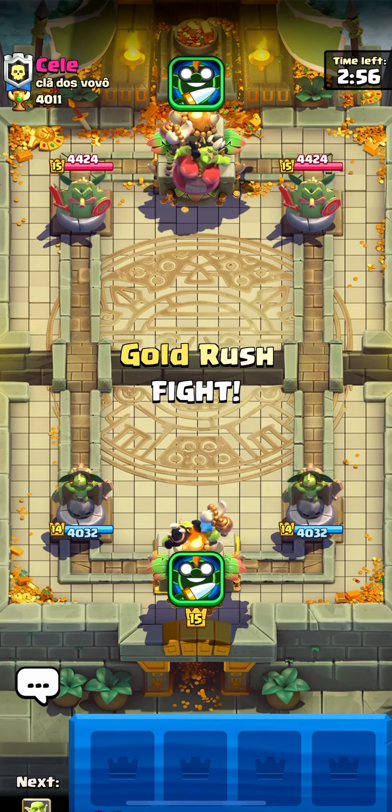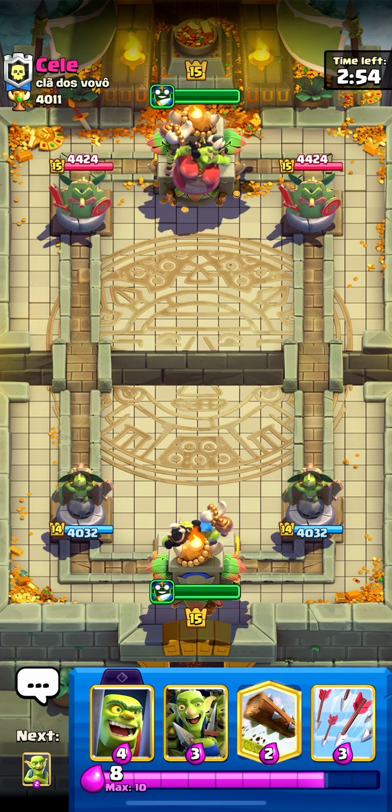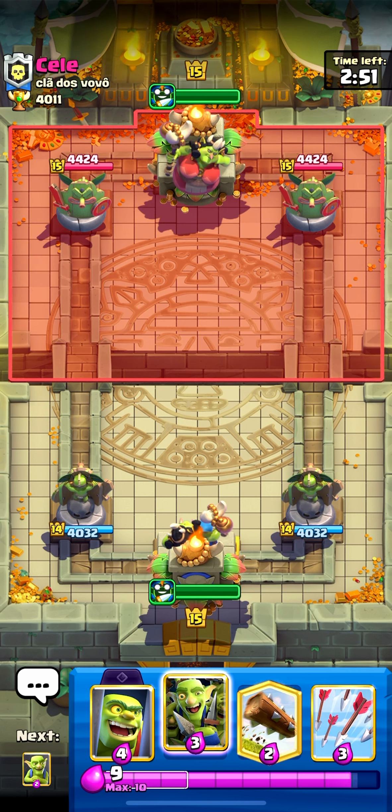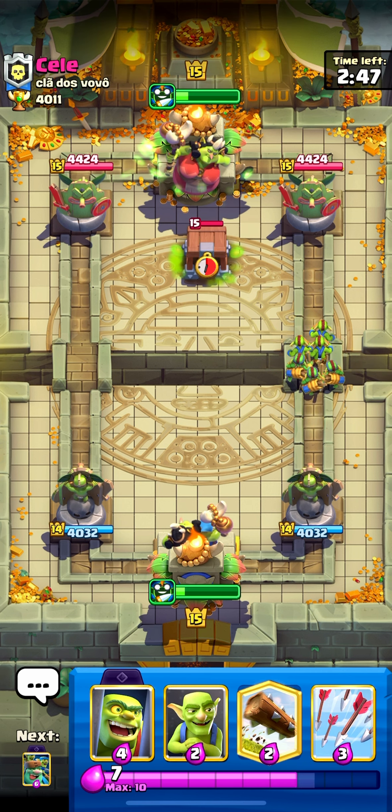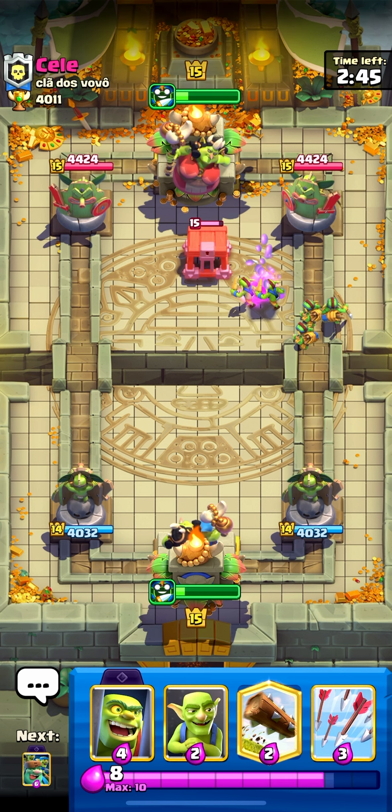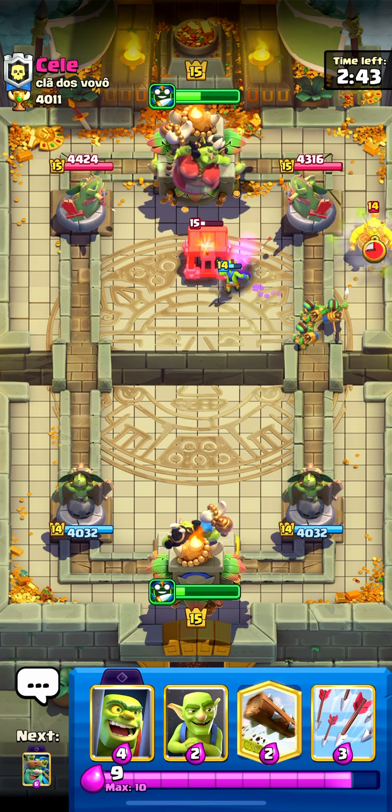Going into this first one, we're versing Seal — I think that's how you pronounce it, I'm not too sure. But this deck is really meant to be played as a super spam deck. You place Goblin Gang, you place Spear Goblins, you place Normal Goblins, and you just try to get rid of their cards while also trying to attack.